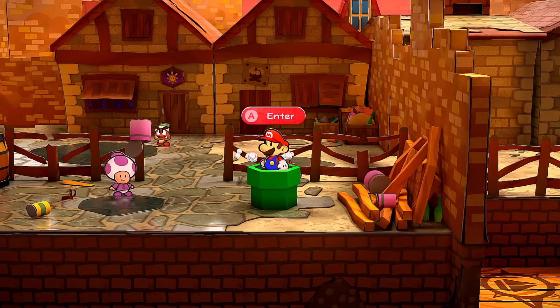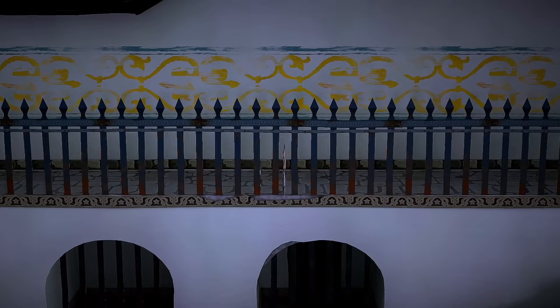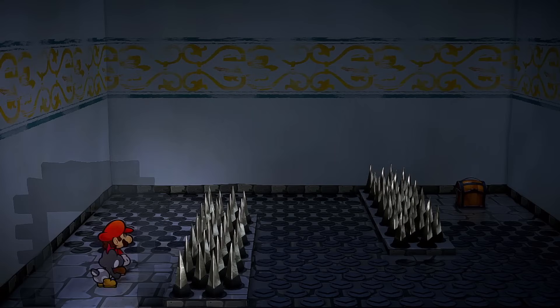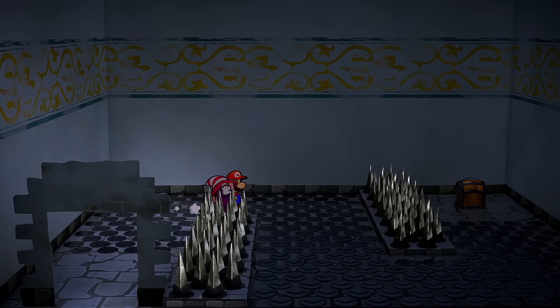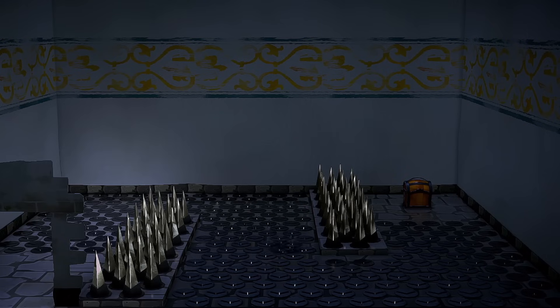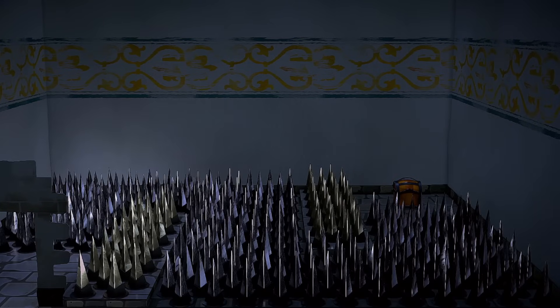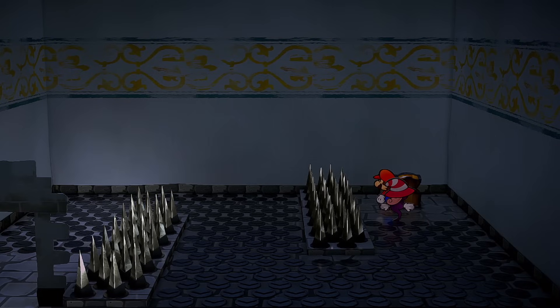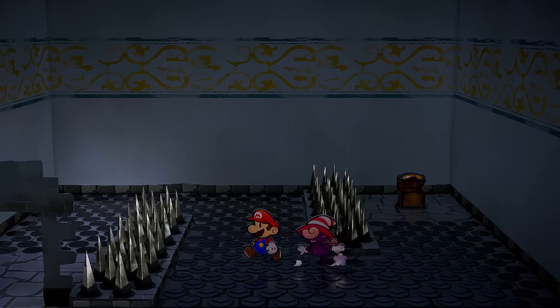Let's head into the Rogueport sewers. We're immediately going to this pipe on our way to sub-level two, sneak through the fence — you may have seen this room and wondered what it was about. Now that you have Vivian as a partner, you can use her to hide underground and make her way to the other side of these spikes. After the spikes go away, count one-two-three, then dive back under. Continue until you reach the Spike Shield badge, which lets Mario jump on spiky enemies. This is required for the Jump Man badge build.